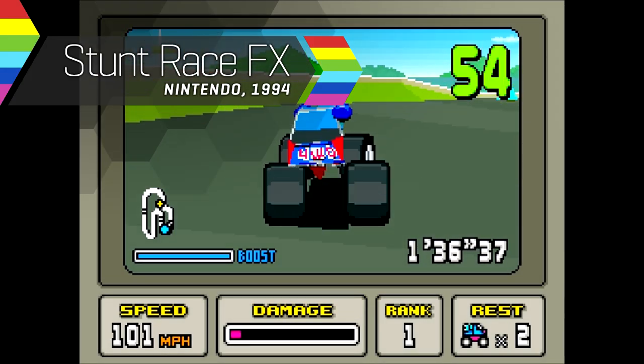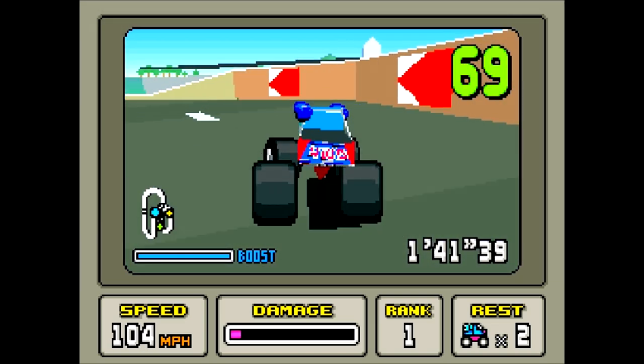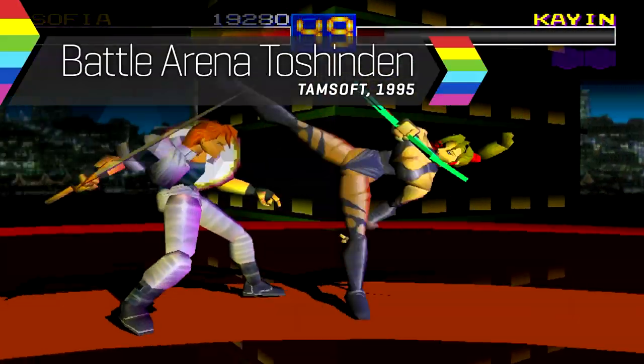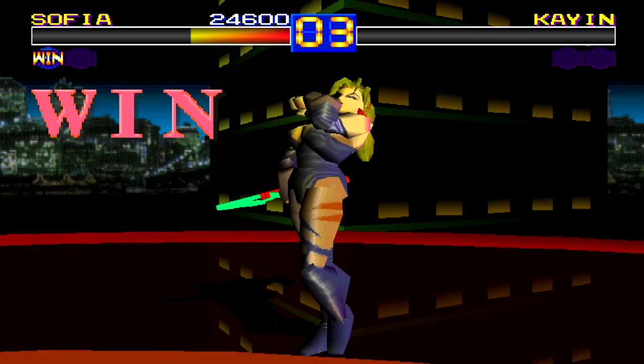Similar hardware assistance found its way into the home consoles too. The Super NES's Super FX chipset was a latecomer to the 4th gen and provided faster polygon rendering. By the 5th generation, a graphical coprocessor was a must — polygons were hot, and the hardware had to match.